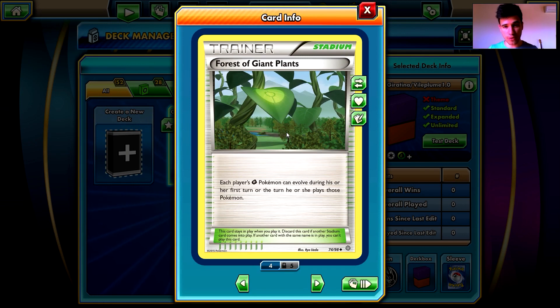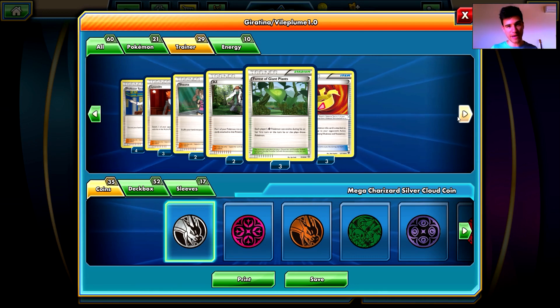We have three Forest of Giant Plants — that's the combo with Vileplume. Each player's Grass type Pokemon can evolve during their first turn or the turn they play those Pokemon. So you can go Oddish, Gloom, Vileplume in the very first turn and lock your opponent from items immediately. If you play second and put Miltank in the active spot, the sequence is: Miltank, Oddish, Forest of Giant Plants, Gloom, Vileplume, energy — boom, 80 damage. With a Muscle Band and Sameoni EX to refill your hand, that's 100 damage in the very first turn. It's very hard for even a Pokemon EX to deal with such a huge threat on turn one. It may not happen often, but it is a very awesome combo.